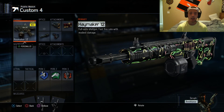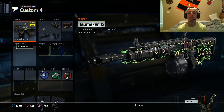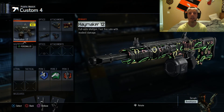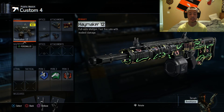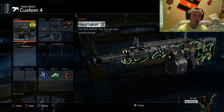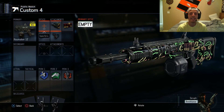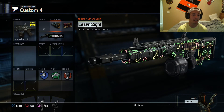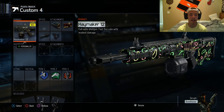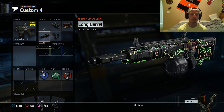Hey YouTube, welcome back to the channel. Today I got another gameplay for you guys using the shotgun — this gun is OP. I don't see it used enough. I thought it was trash when I first started using shotguns, but once you get all these attachments on it, it's overpowered. So the classic we're using in today's gameplay: the Haymaker 12, with laser sight, fast mags, rapid fire, and long barrel.